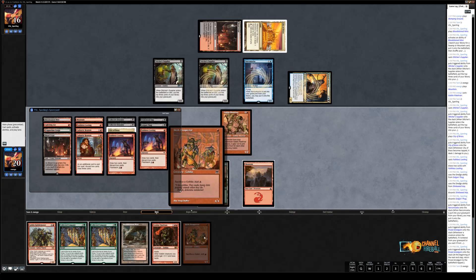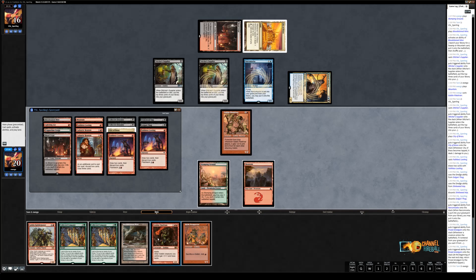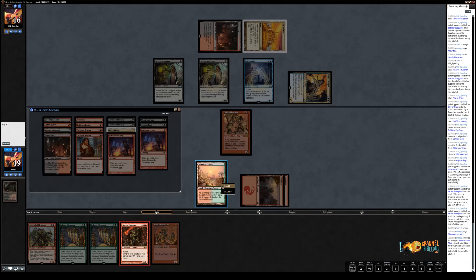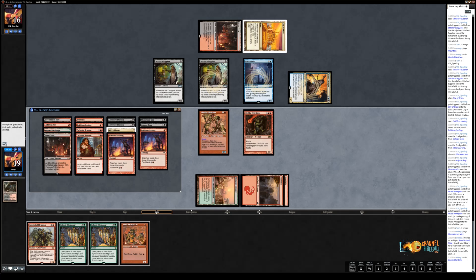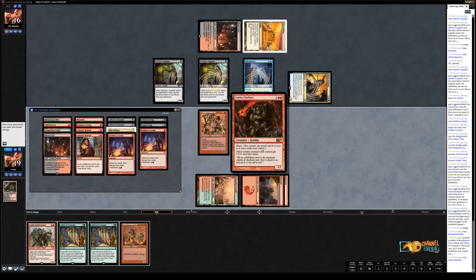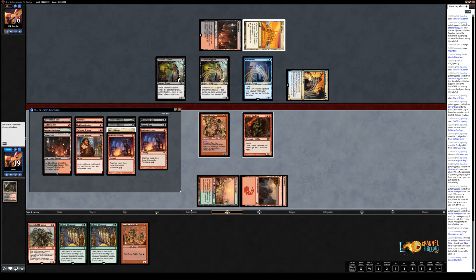I have the option of two different things this turn: play Skirk Prospector and set up for Collected Company next turn, or use all my mana and play Goblin Chieftain. I think we're far enough behind that we need to make sure we use our mana every turn. Collected Company is not going to be able to get us back in after Matt flashes back a Faithless Looting next turn, which I think he's very likely to do given four cards in hand. So I'll fetch for a Mountain and play Goblin Chieftain.